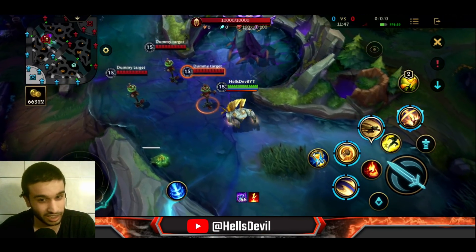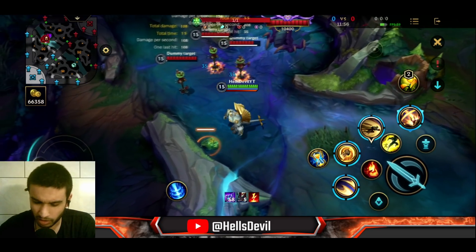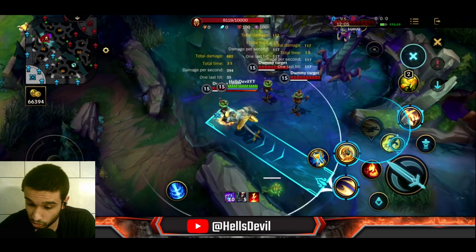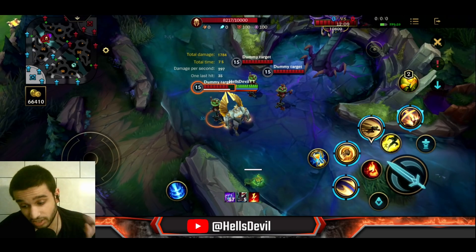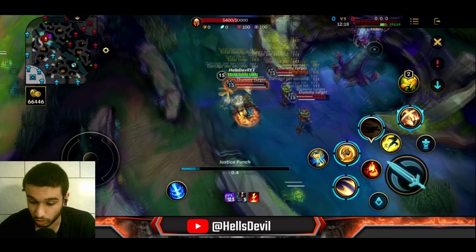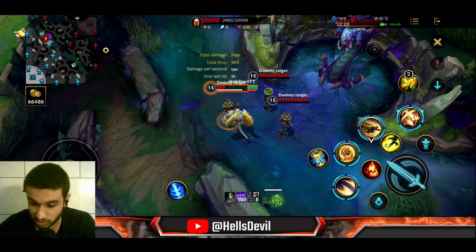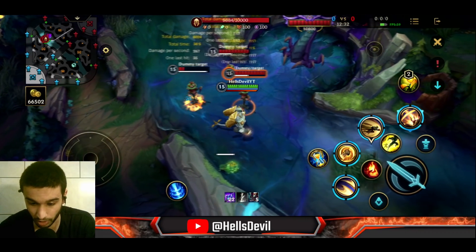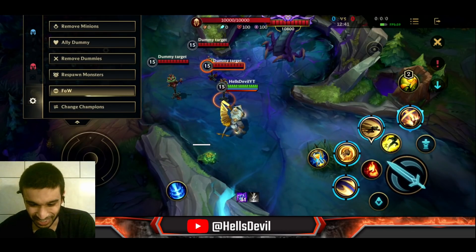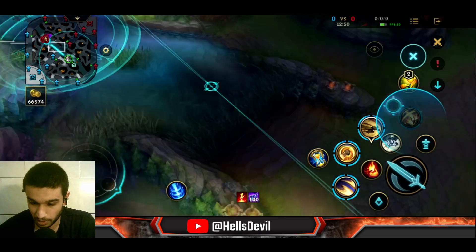His third ability is a dash that knocks the enemy up. A little secret: you don't always have to dash forward. When you're close to the enemy, dashing backwards is actually faster. When at longer range, dash forward normally; when on top of the enemy, dash behind them. The knock-up lasts 0.75 seconds.